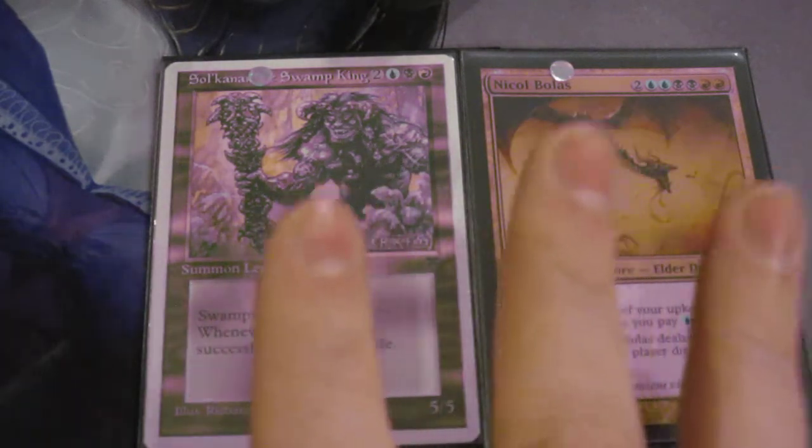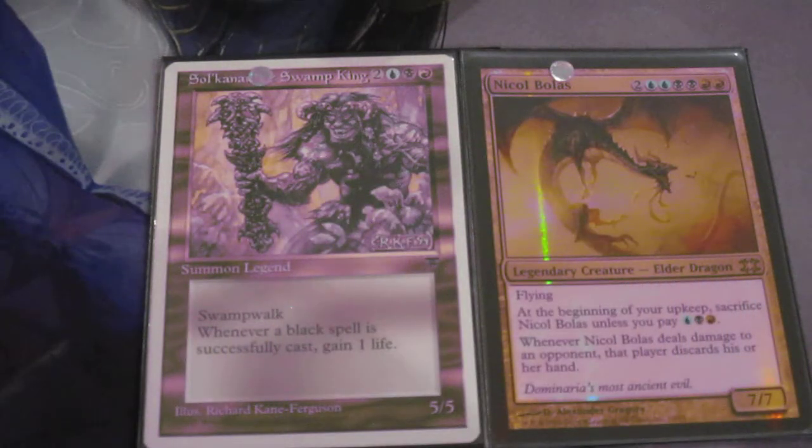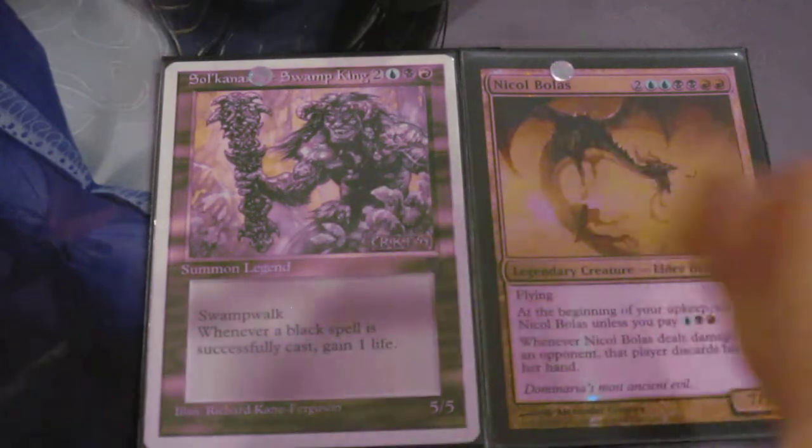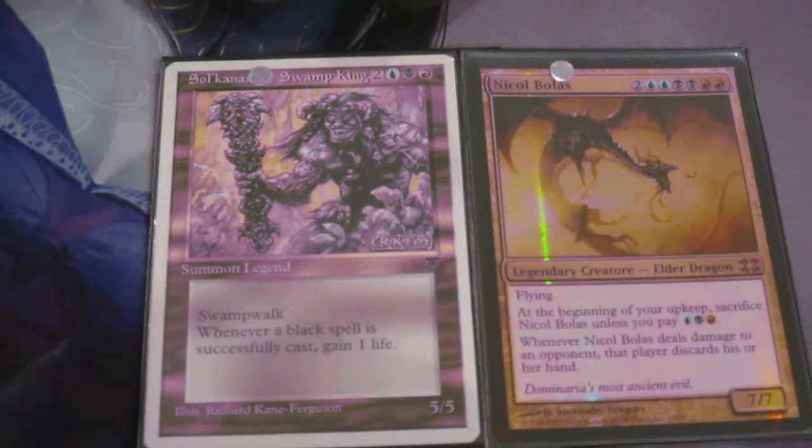This specific deck is very casual. There are no 8th edition or above cards — even 8th edition white border cards are not in here because the frame is different. Essentially every card in the deck is white border and pre-8th edition, for example 7th and below, or Starter, Unlimited, Revised, or some of the random pre-cons that came out back in the day like the Beatdown box set.